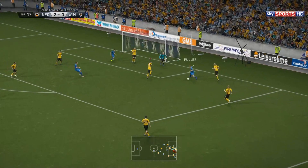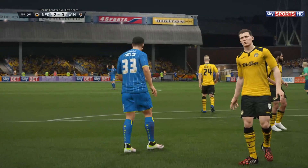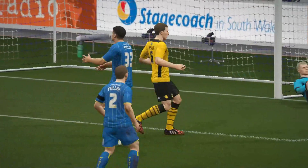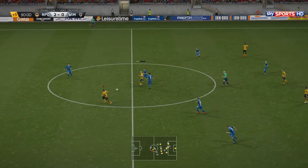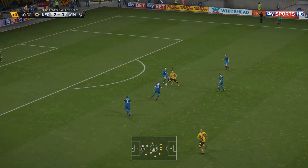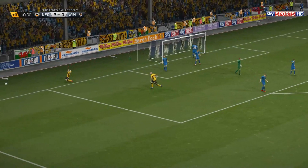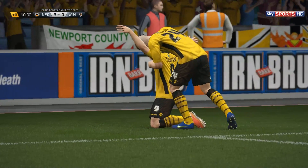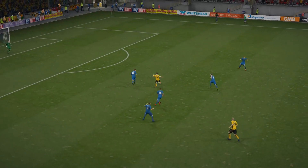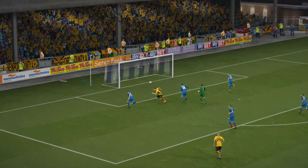He lays it off brilliantly — Taylor sends it wide with a wide open net, completely misses it. Then Thompson makes a man miss — it's going in and it's a goal! The third goal. Thompson just worked harder than the defenders and buries the third one. A nice spin move around the defender — one-on-one with the keeper, back heel spin move, beats the keeper, and it just trickles into the back of the net.